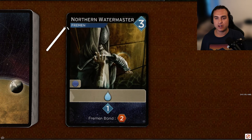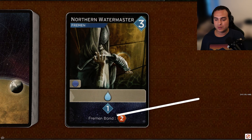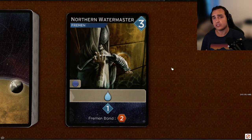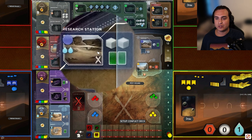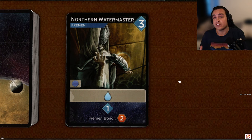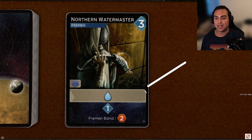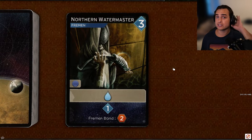Next up, Northern Water Master, a three-persuasion Fremen card that can only go to blue spots. It gives you a water on play, and if you reveal it, you get one persuasion; if you have more Fremen cards, you can get two spice. Most of the time you're buying this card to play it and get extra water. Cards that give you water in this game are incredibly good for combat strategies — you can send to Research Station for two card draws, enabling Spice Must Flow. The only downside is it doesn't reveal for water, which forces you to play it if you want that reward. I'm going to give this card a B.